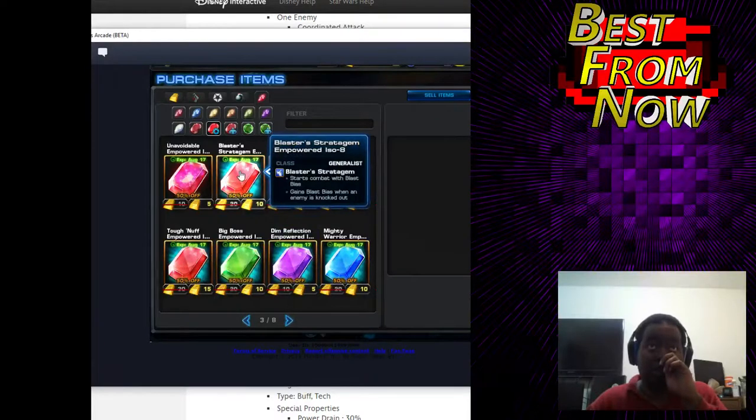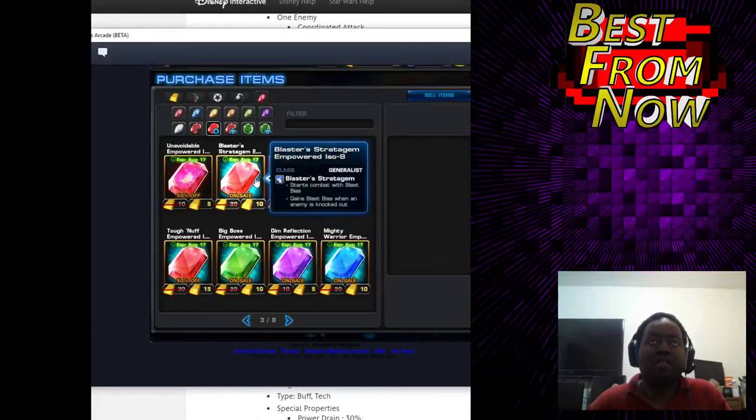The new ones are all shiny. The generalist costumes have an E-ISO for every class bonus. This one has Blaster Bias, which is pretty much what blasters get when they get their little buff for their class bonus — ignore defense and always crit. And whenever you knock out an enemy, you get it again. And there's one of these for every class.